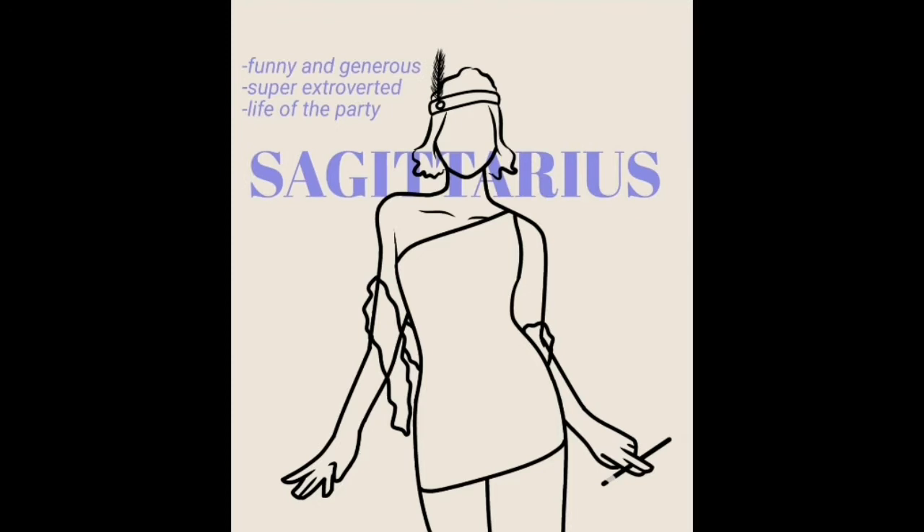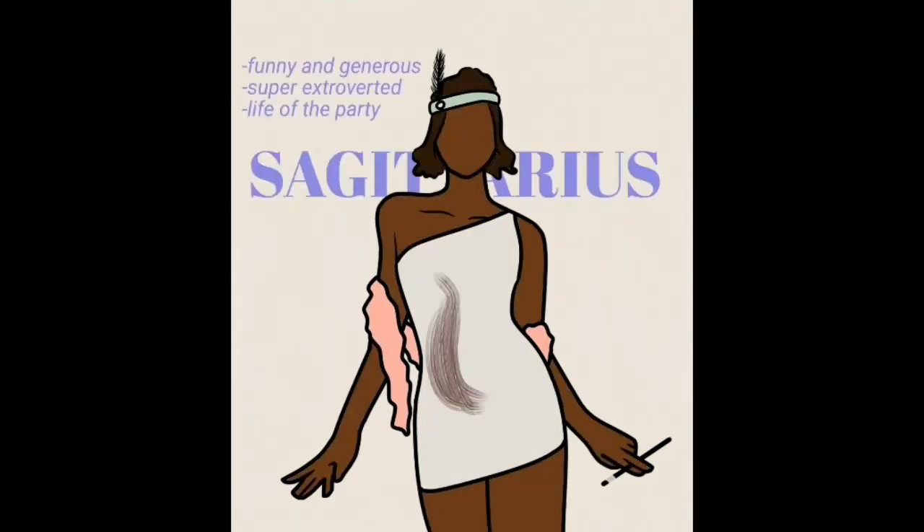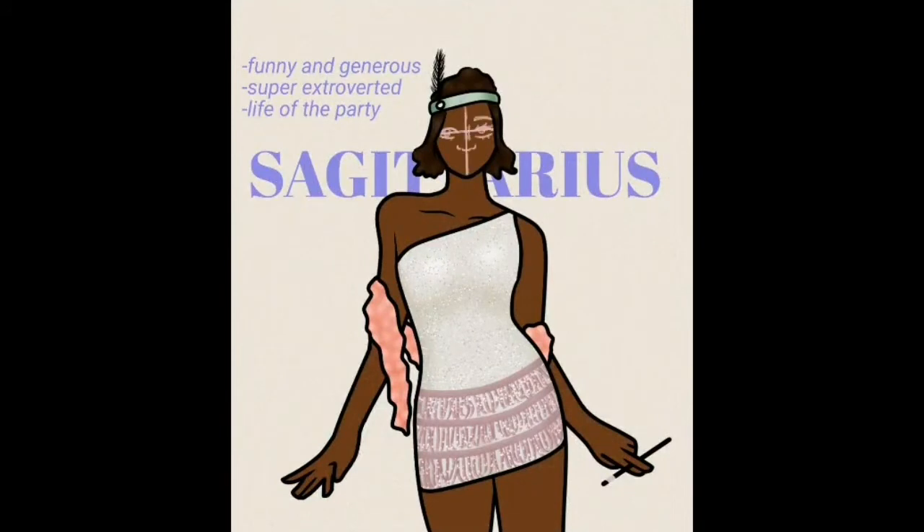When I Googled all of these different astrology signs, I searched their traits, and traits particular to Sagittariuses are very extroverted, optimistic, funny, and generous. So I decided to make her into a flapper because I feel like she'd be the life of a party, and flappers were very anti-traditional — they were doing a lot of partying, very different from the more modest era they were coming out of.